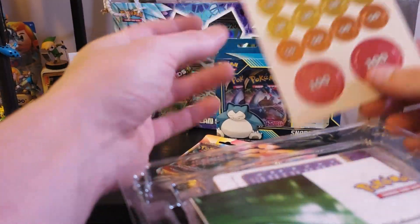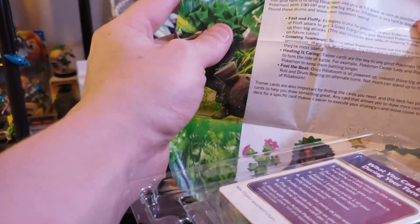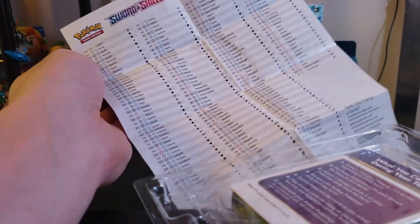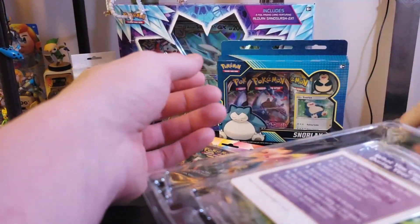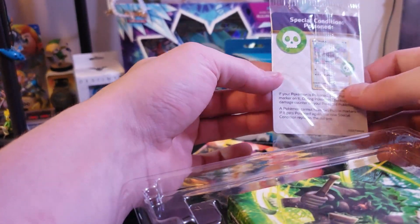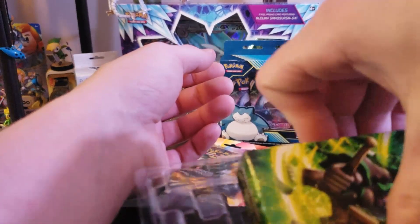Got a bunch of paper damage counters — you put these on your Pokémon to track damage, though I've heard nobody really uses them. There's also a checklist sheet for the entire Sword and Shield card list — actually pretty helpful for keeping track of all the cards. And there are special condition cards for when your Pokémon get poisoned and stuff like that. Now we're getting into the actual meat of the party.